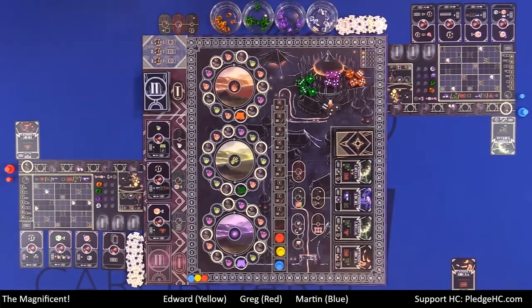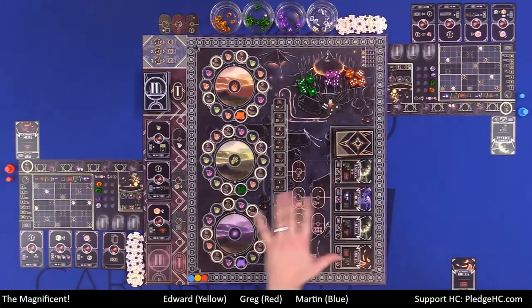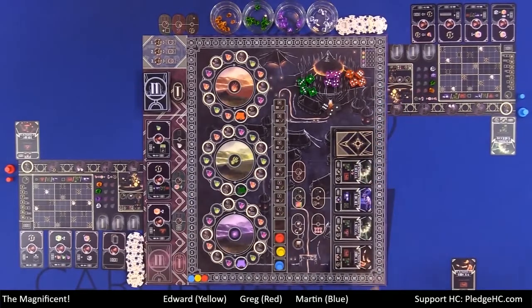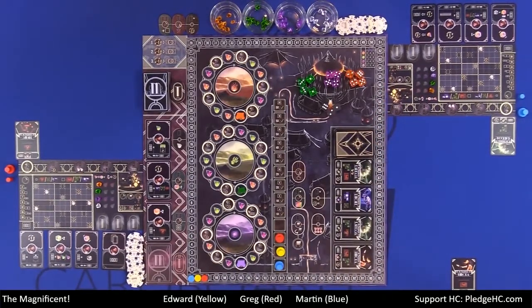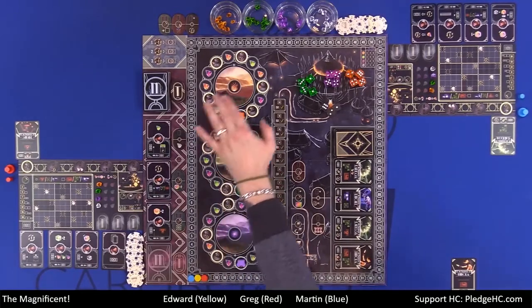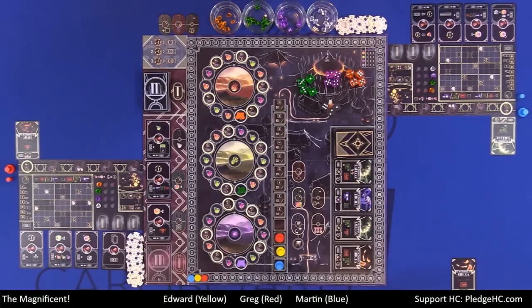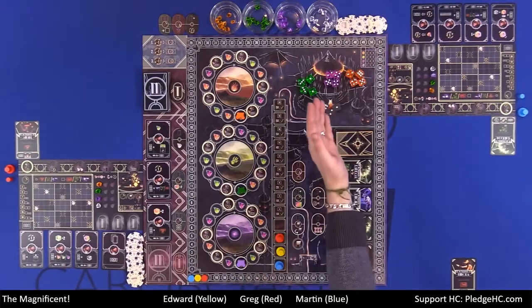So it's about performing circus stuff. On the main board we have the victory point track around the outside. Inside we have a bunch of different areas. We have the travel area first off, broken down into the orange travel area, the green travel area, and the purple travel area. Up here we have the main tent.